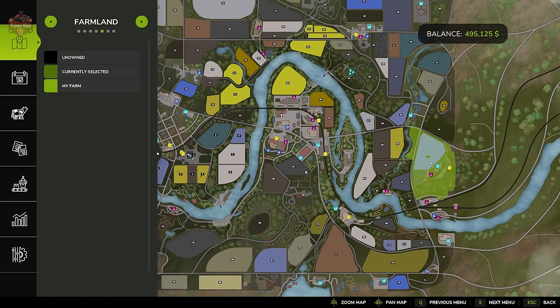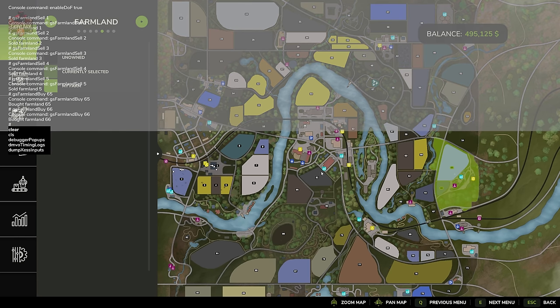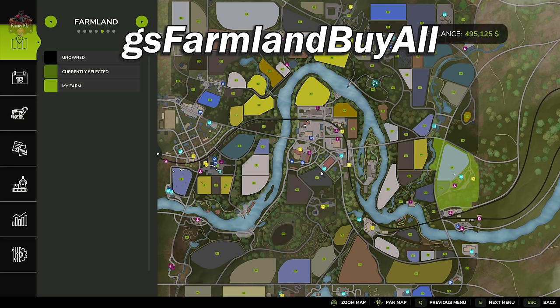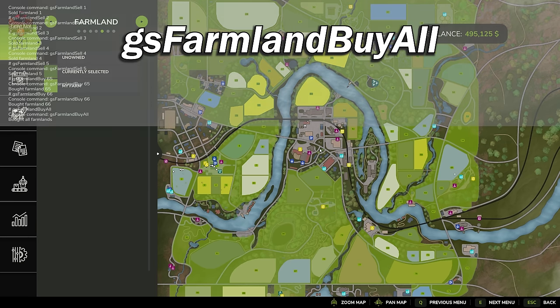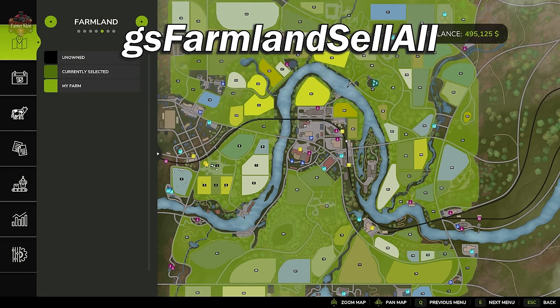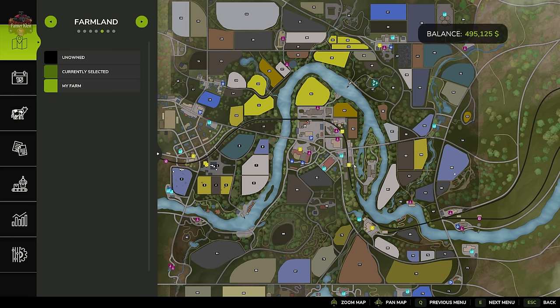What if we're setting this map up for multiplayer or just want to go all-out? We can buy the entirety of the map using 'GS farmland buy all' and hit Enter — we now own the entire map. We can reverse this with 'GS farmlands sell all' to sell the entire map. By combining buy, buy all, sell, and sell all, we can fine-tune exactly how we want to start our gameplay experience on any map, regardless of starting farms or unsellable buildings.